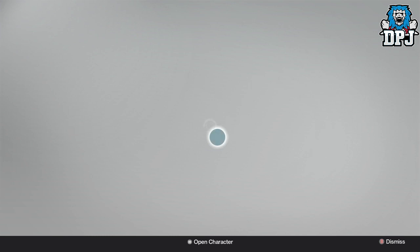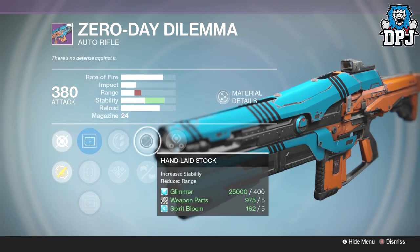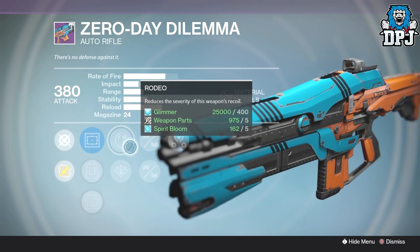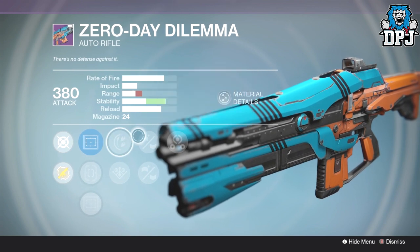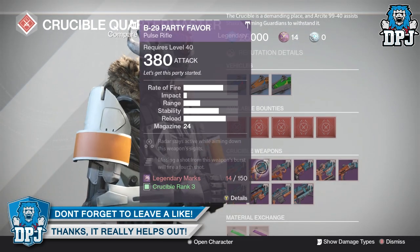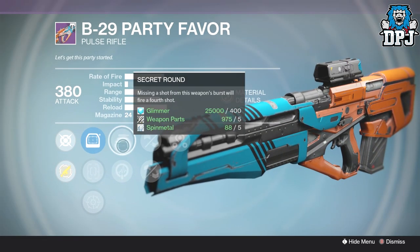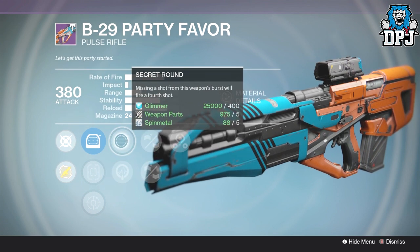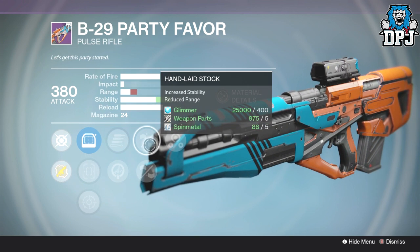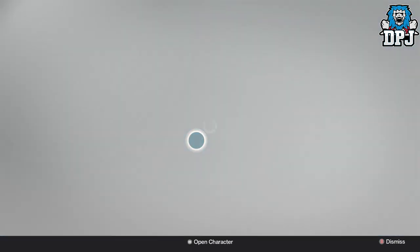These aren't great rolls but they're okay - we've got Third Eye, Hand Laid Stock, Danger Close, and Rodeo, or you can have a bit of range with Rifled, or stability, range, and Third Eye, or great stability with Third Eye. Not a perfect roll. The Party Favor pulse rifle - we have Third Eye, Hand Laid Stock, Appended Mag with Secret Round, or Life Support. I'd probably go for Secret Round here because this thing shoots so quick you will miss a few shots sometimes, so Secret Round, Hand Laid Stock, and Third Eye - a decent, average pulse rifle.